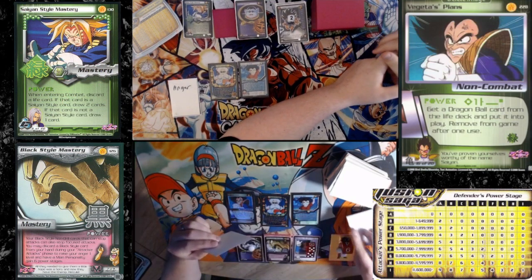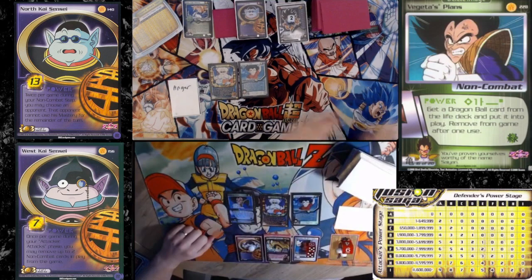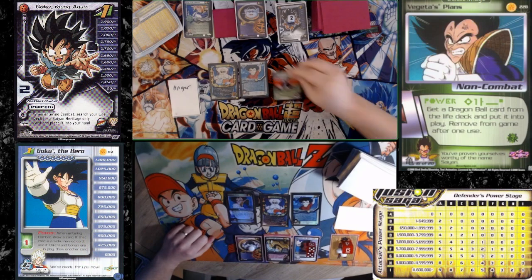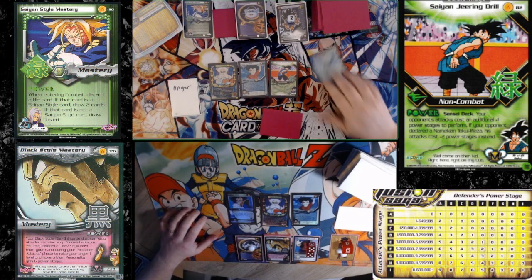Going to pass and rejuvenate a black buffer block. I'll draw. I will play... hmm, awkward. I'll play a Saiyan Jiren Drill. I'm also going to pass. I'm going to discard Saiyan Cross Block and rejuvenate it.